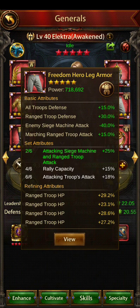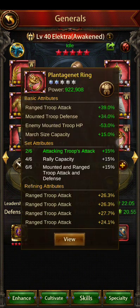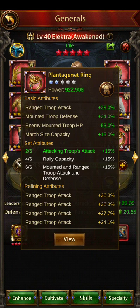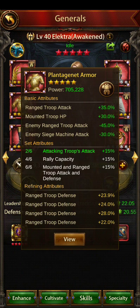To pair with this, you want the Freedom Hero boots — you get 35% range attack and 35% march speed. For legs, you want the Freedom legs: 15% range attack, 30% range troop defense, plus all troops 15%. You also get attacking Siege machine and range troop attack 25% from the set bonus. For the ring, run the Planigenic ring — 35% range attack and 15% march size. The Planigenic bow and ring are the two big pieces you need for that set bonus; you could go without the armor.